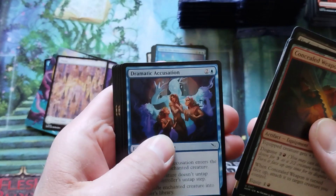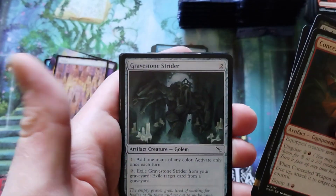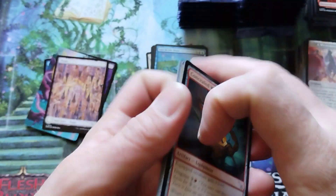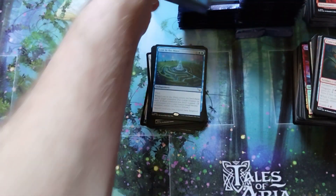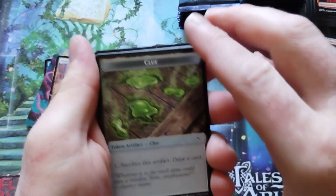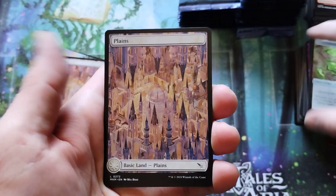Undercity Eliminator. So we didn't get a second rare that time. The Chase is On — I thought it said Life Goes On. I'm listening to too much music recently. Got a clue token. Another full art land. Foil common.